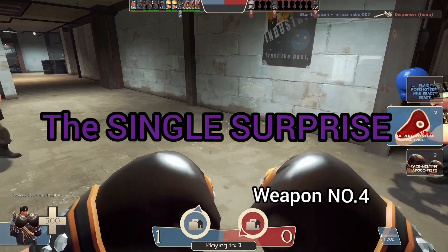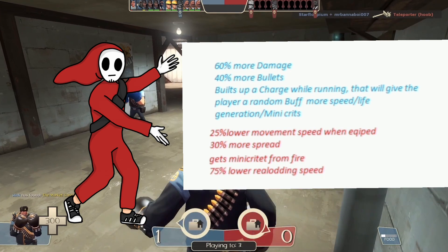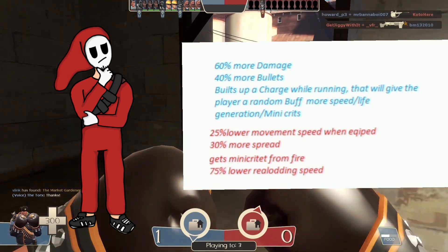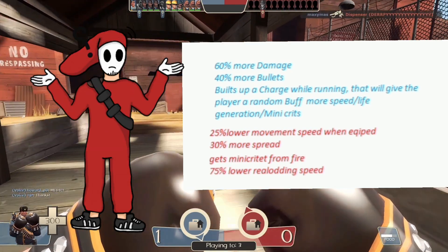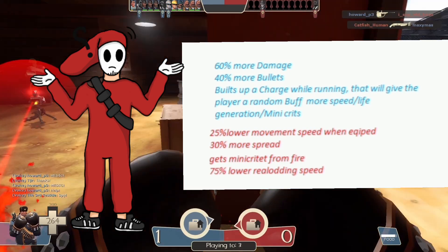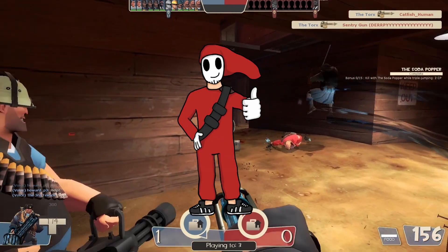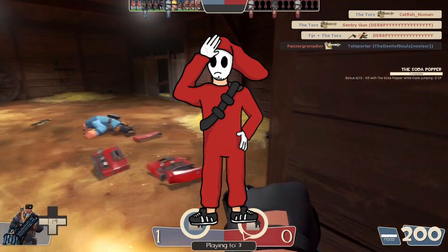Next up we have the Single Surprise. This weapon comes with 60% more damage, 40% more bullets, and it builds up a charge while running. That charge gives the player a random buff like more speed, more life generation, or even mini crits. Looking at the downgrades: 25% lower movement speed when equipped, 30% more spread, gets mini critted from fire, and 75% lower reloading speed. Thanks again for the art, I appreciate that. I gotta say, I love the idea that you just get a random buff over time — but there is a but.